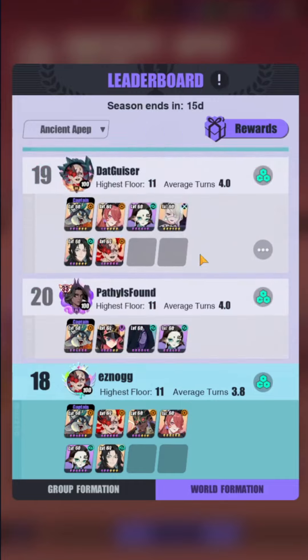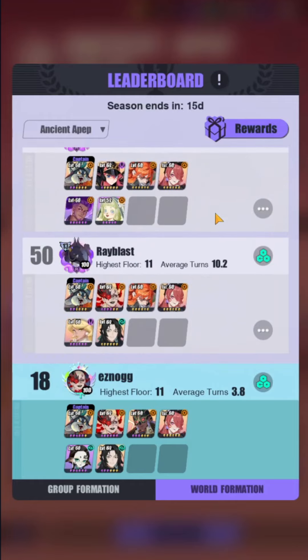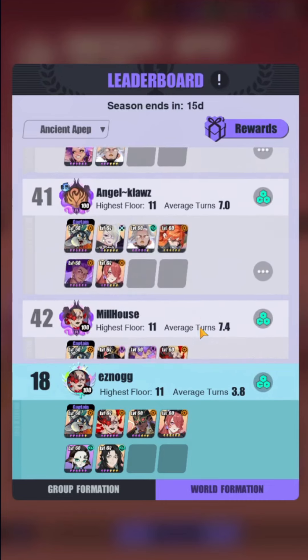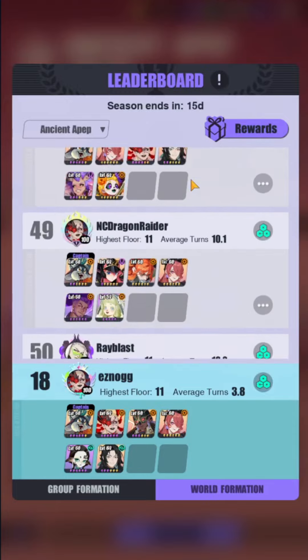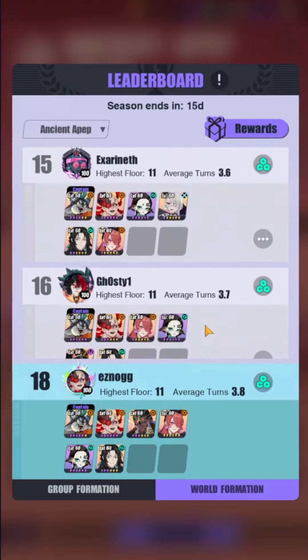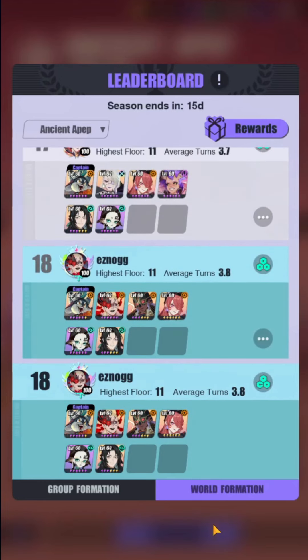The leaderboard currently shows three-turn clears, and I expect by end of season most players will achieve three turns since the strategy is straightforward — it just comes down to whether you hit that 75% counter-attack proc. Most players already have Daji, which unlocks the strategy entirely. Currently the leaderboard shows 10 turns on day one of difficulty 11 unlocking, but by event end we'll likely see three turns across the board.